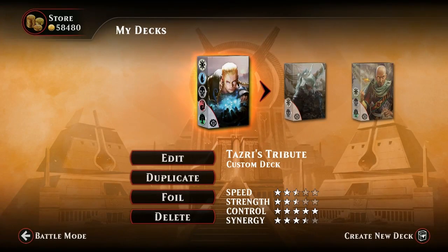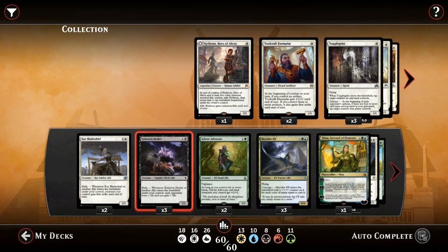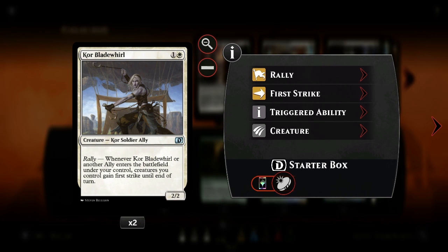Hey guys, welcome back. As I told you in a previous video, I want to show you a five-color deck. Here it is, it's called Allies, and let me show you why. This deck is a five-color allies deck. We have Chandra obviously in our deck and because of her ability to pump our allies, let me show fast what we have here.